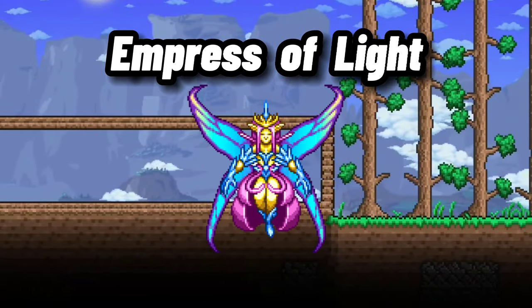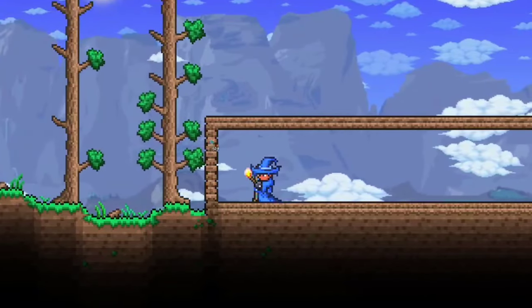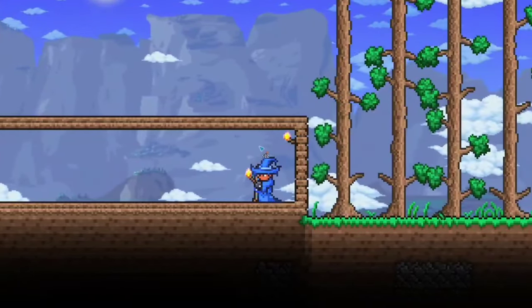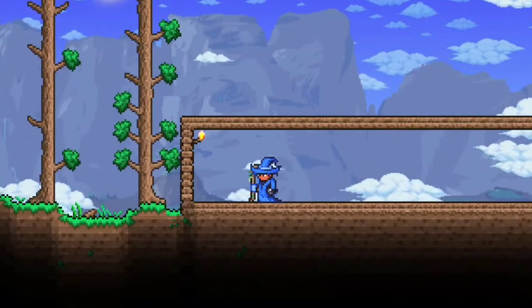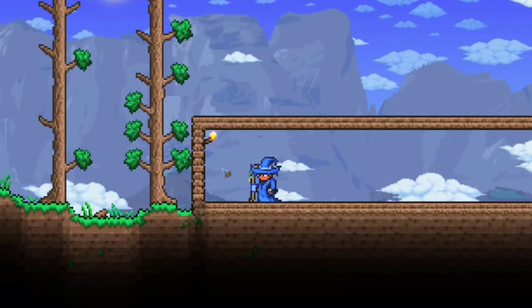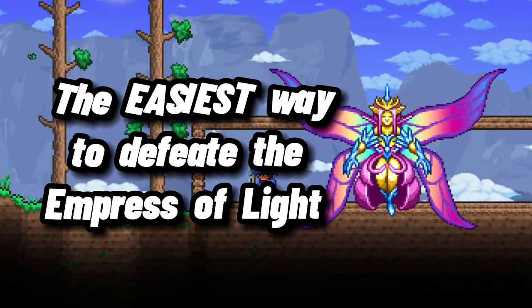This fairy-themed boss has two different forms with super strong attacks, with it even having the chance to instant kill a fully maxed out player. But if you do manage to defeat it, the loot more than makes up for the difficulty of this battle. That's why, in today's video, I'll be going over the easiest way to defeat the Empress of Light.